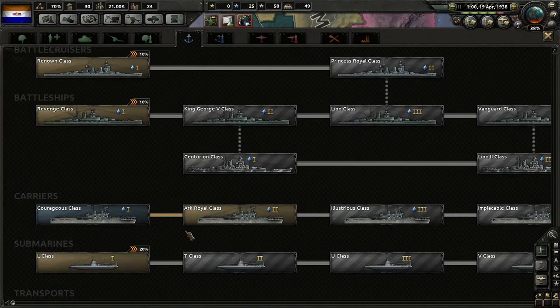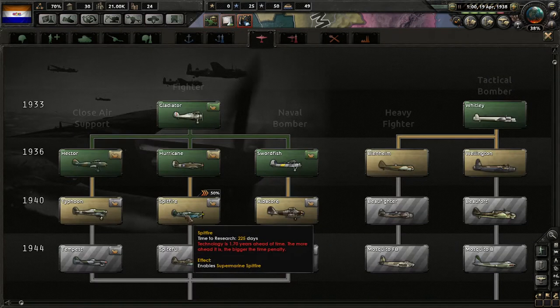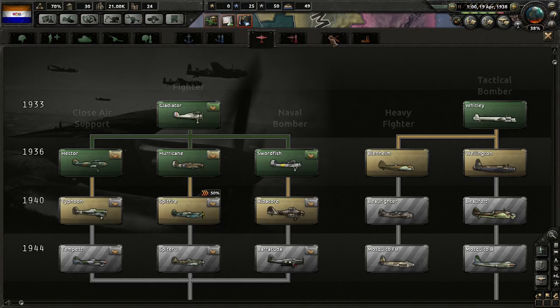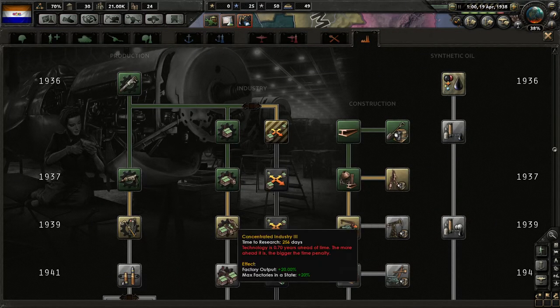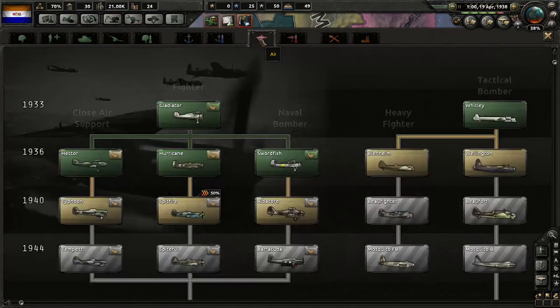We got our carrier design. It's 225 days — wow. It's too bad we only have two research slots, because that is pretty precious when we can get other things for quite cheaper.